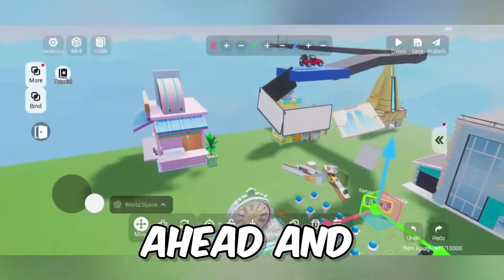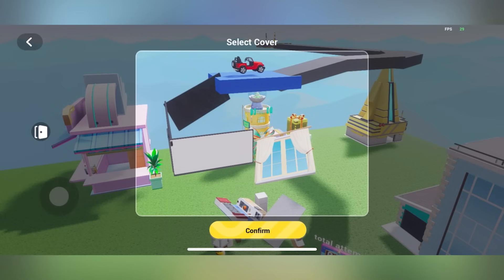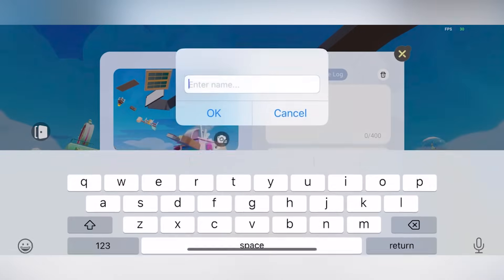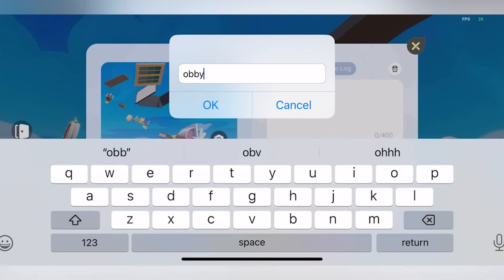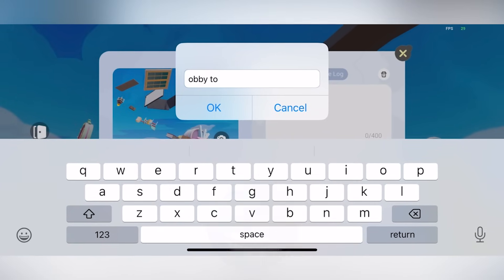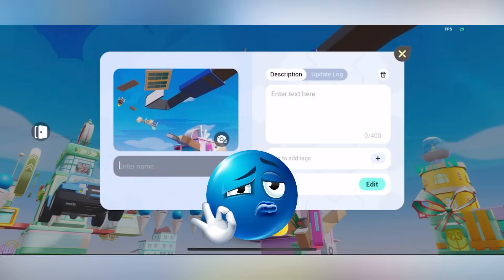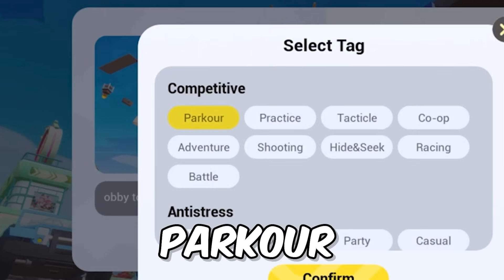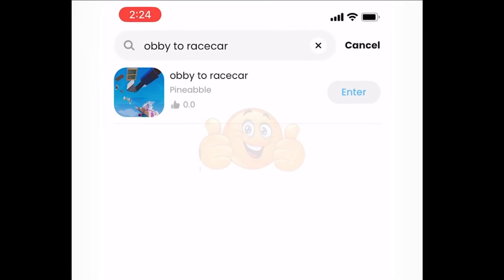I'm going to go ahead and publish this. Select cover, enter a name — 'Obby to Race Car' — perfect name. Add a parkour tag and there it is: my game is live and you can enter it now.